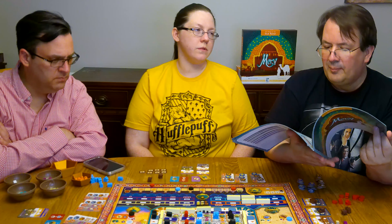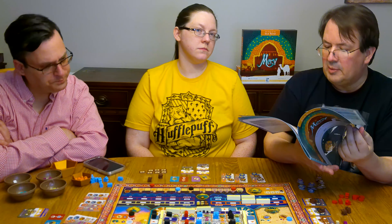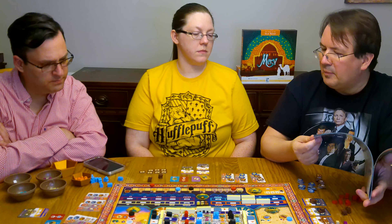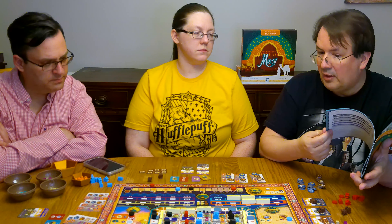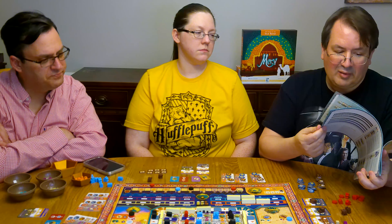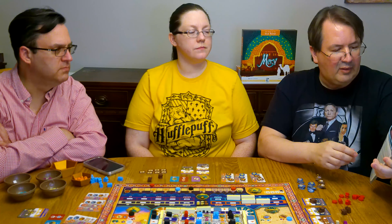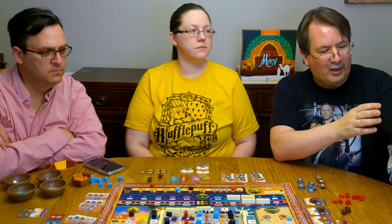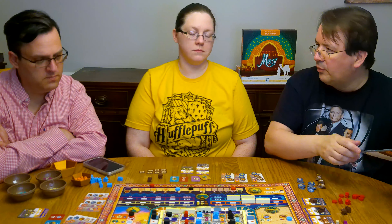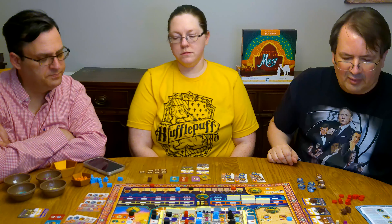It sounded complicated when you were trying to read it. There were a few parts I had to go back and reread a couple of times just to make sure I got it down. But once you actually start playing, it all cemented — it wasn't that bad. The rules did as good of a job as they could conveying it. I'm going to give it an eight. It's got a good overview on the back and an icon list. You really don't need a cheat sheet because the iconography is pretty straightforward and simple.